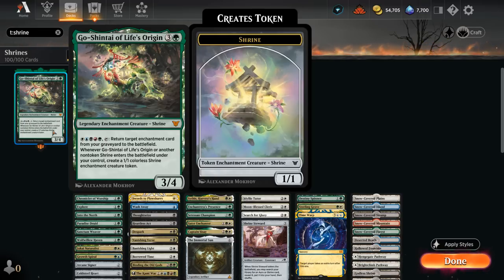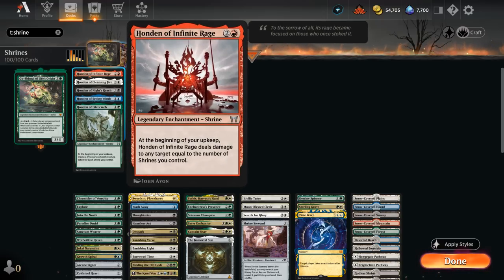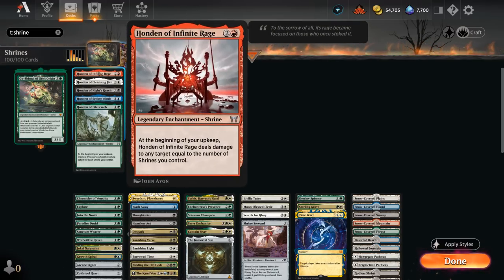Those tokens also have the shrine subtype, and that's important because all our shrines in our deck — these legendary enchantments — become more powerful the more shrines we control. Taking Infinite Rage as an example: at the beginning of our upkeep it deals damage equal to the number of shrines we control. By itself it's only 1 damage each turn, but if we play Life's Origin first and make a 1/1 shrine, we control 2 shrines already. Next play Infinite Rage, make another 1/1 token, and now we control 4 shrines, and Infinite Rage will only get better from there.